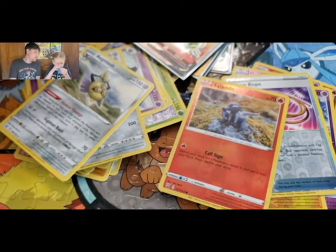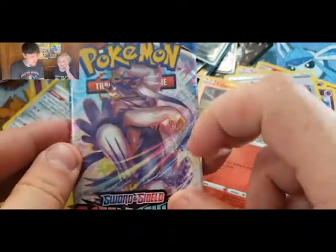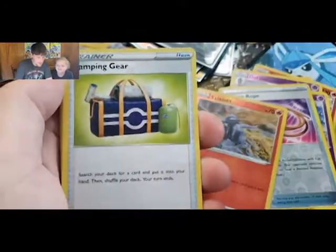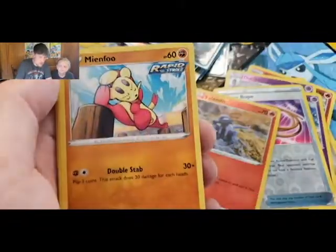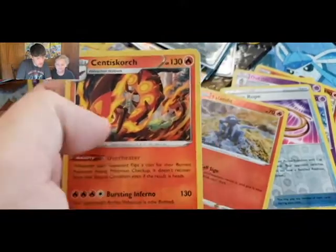Maybe we can go for a clean sweep and get the alternate art or maybe the rainbow — that'd be cool too. I think there's a rainbow Tyranitar in here, though I may be wrong. Although I don't know if we'll get a rainbow since we got a gold card. We got a Leaf Energy, Camping Gear, Cedric, Scroll of Swirls, Cherubi, Main Food, Silicobra, Mr. Mine, Bellsprout, Reverse Aegislash, and a Centiscorch.